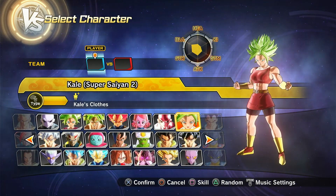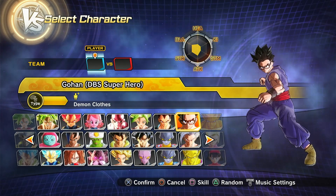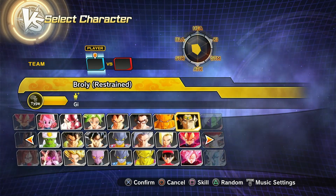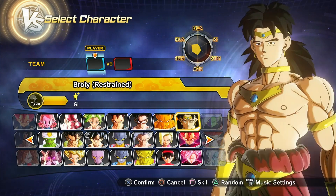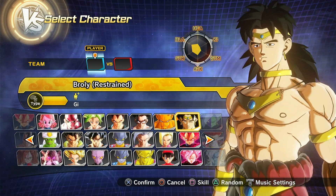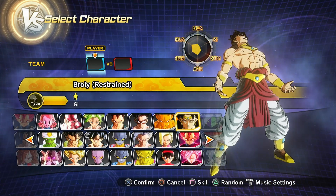Then we also have Super Saiyan 2 Kale, GT Vegeta, Super Hero Gohan, Orange Piccolo, and then we also have DBS Broly — and the shaders for this one are way better looking. He can also transform into the restrained Super Saiyan, the blue Super Saiyan thing.